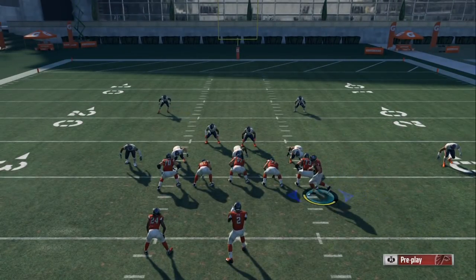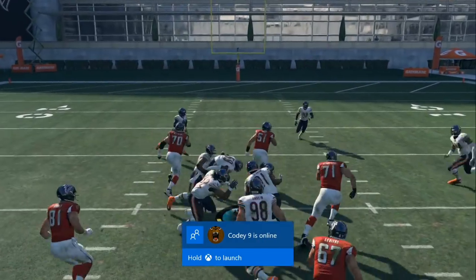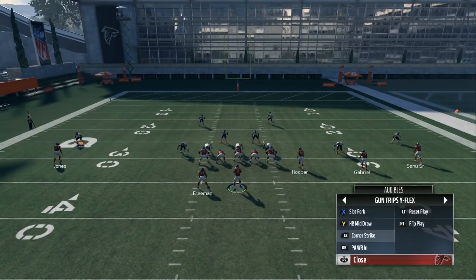That's the Corner Strike, that's the halfback draw, and that's another one-play touchdown. It's all positive yards no matter how you look at it. Next we're going to do cover three and cover four.